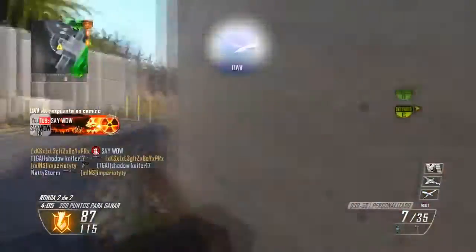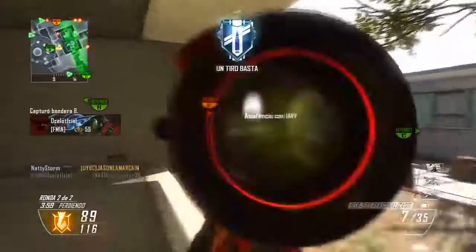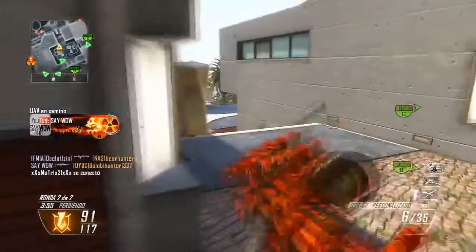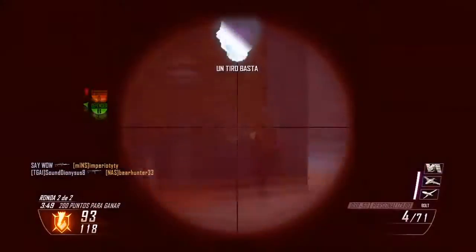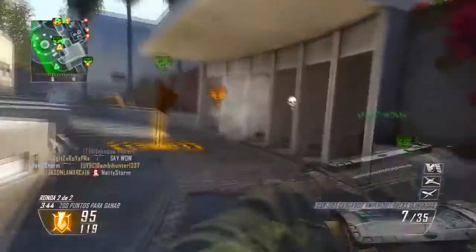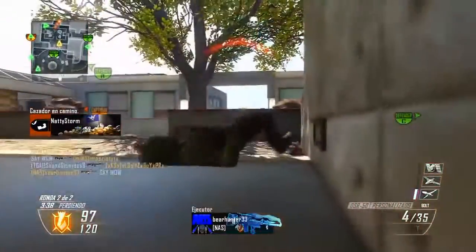I love the fact that the Ballista is a really fast sniper — you can run, aim, and shoot really fast — but the hit markers just screw it up. I wish the Ballista was as strong as the DSR, because if it was I would have been using the Ballista every day. But the DSR is the stronger weapon, so it's obvious I have to use it. Without it, I don't think I would have gotten half the kills I got in this game.